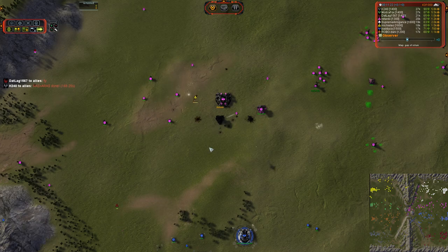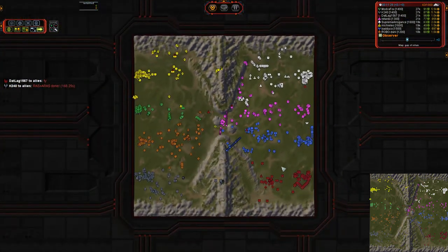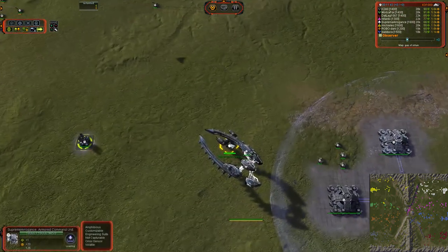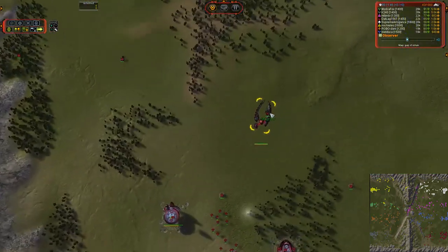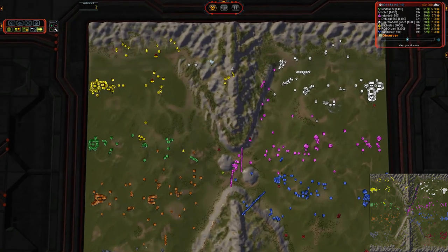There goes the T2 Power Generator. A suicide Corsair is going to dive into the Flak and die horribly. We all like explosions — there's a little Michael Bay in all of us. If you are male, you probably like large explosions. And I do believe we have a double comm drop. This is a UEF T3 Commander and that is a Seraphim T3 Commander. Hilarity is about to ensue.